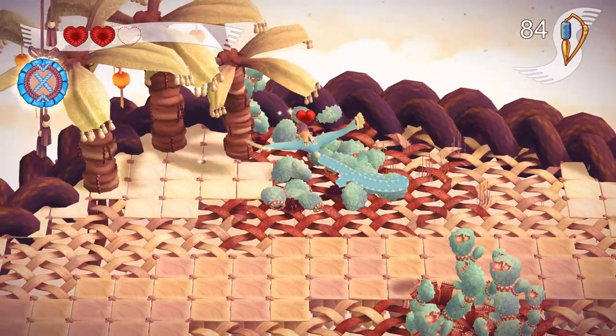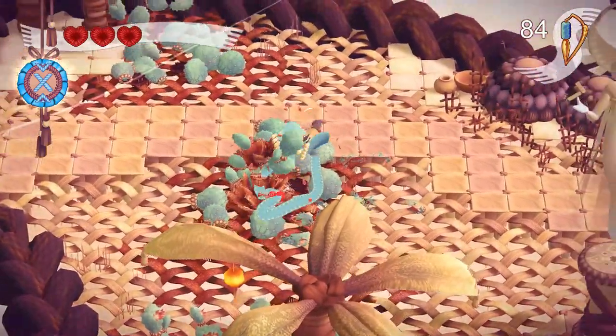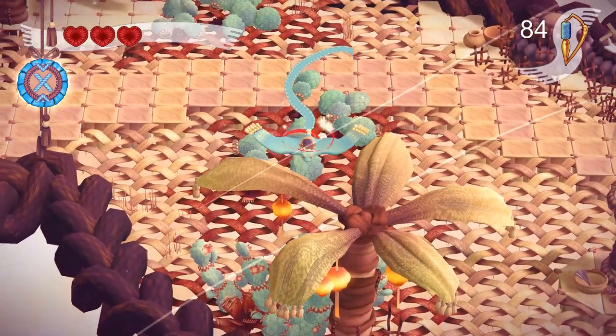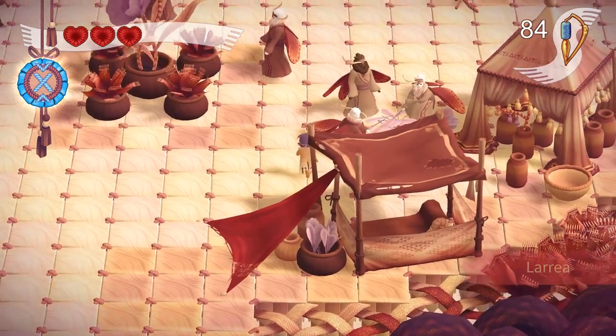Weaving Tides has two modes. There's the adventure mode, which weaves the tale of Tass, and then there's a playground mode where you can fool around with the various ribbons you can acquire and unlock along the way in more of a sandbox style environment.